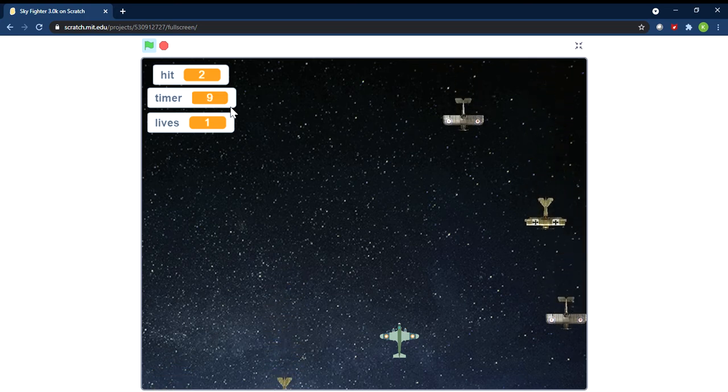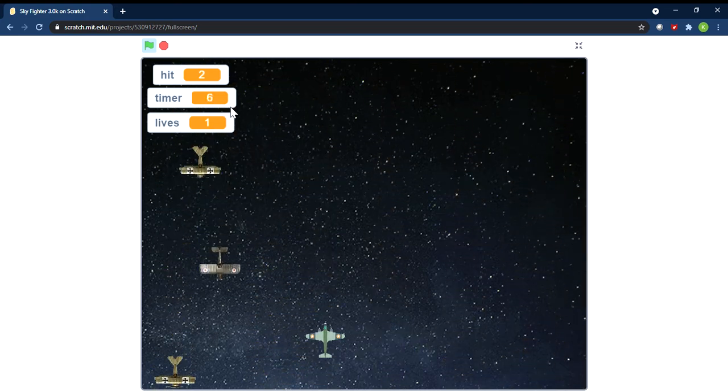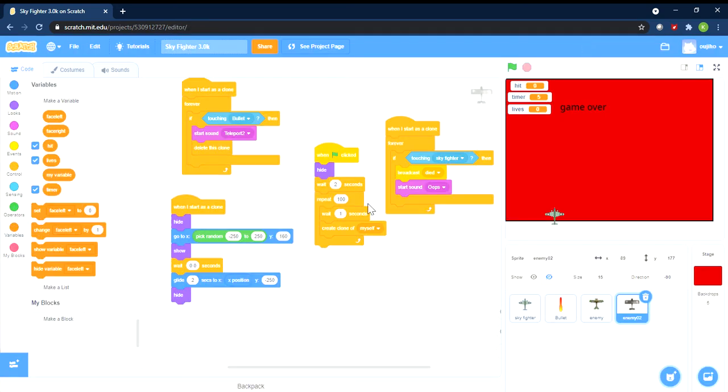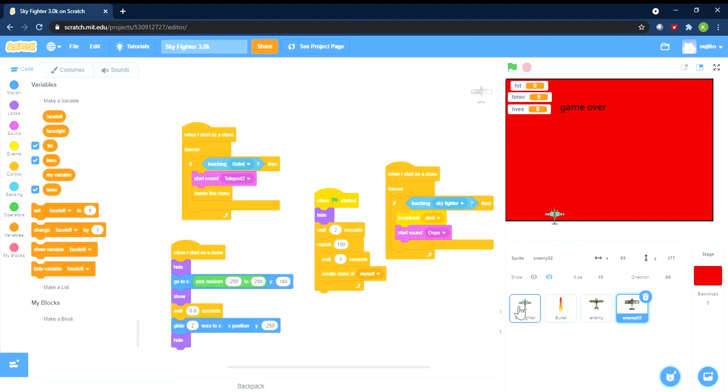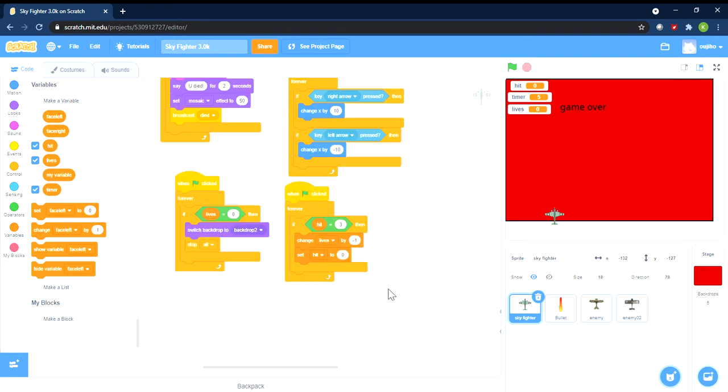This kid's having too much fun — we're supposed to be showing you how the game works! Alright, let's go into the code. We can play the game separately. Let's show everyone how the code works. Let's start with the most important sprite: the Sky Fighter.